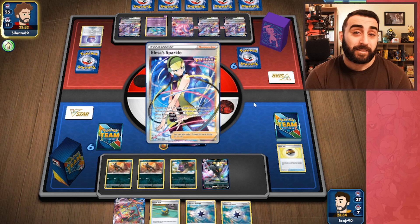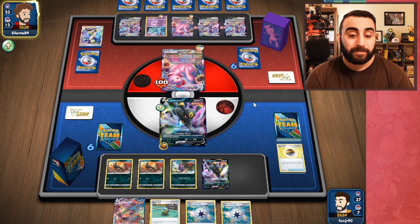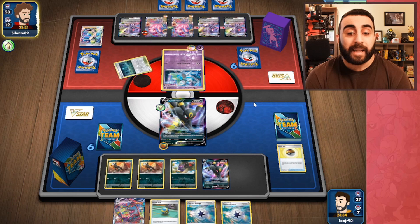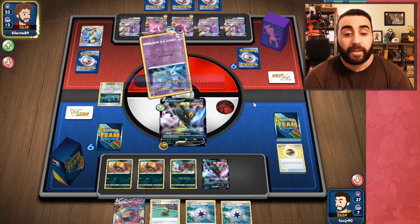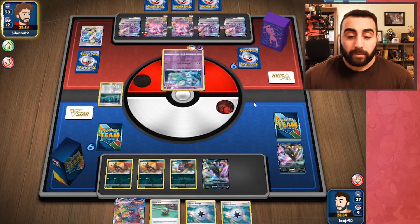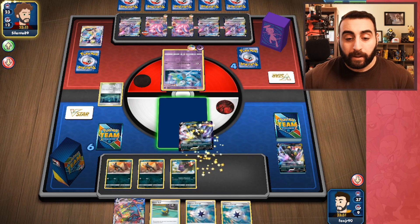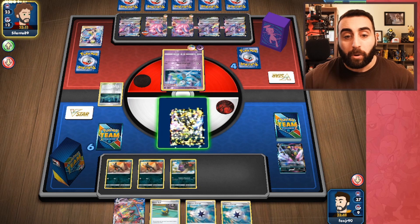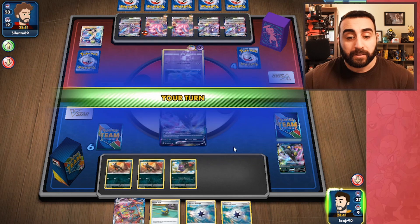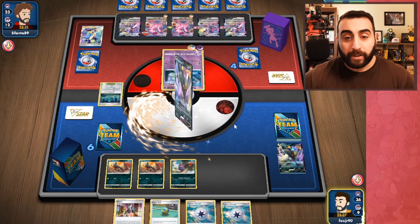They thin out before using their next Genesect. Of course they find their third Genesect — they're digging very hard for that Elesa's Sparkle. And there it is. Mew never misses — that's the lesson. They take the KO on the Umbreon very easily.